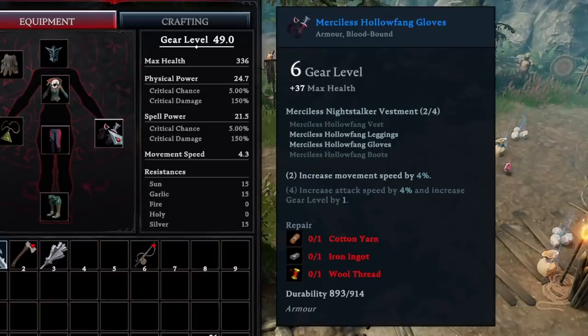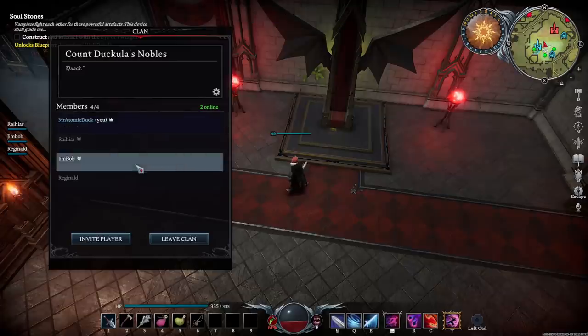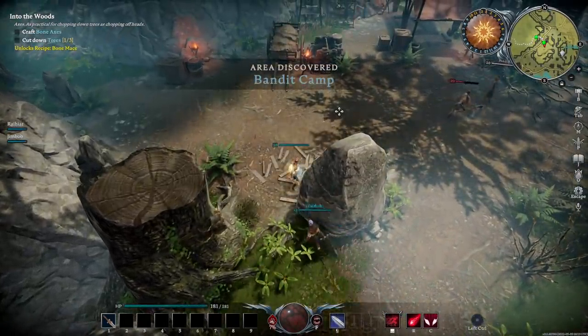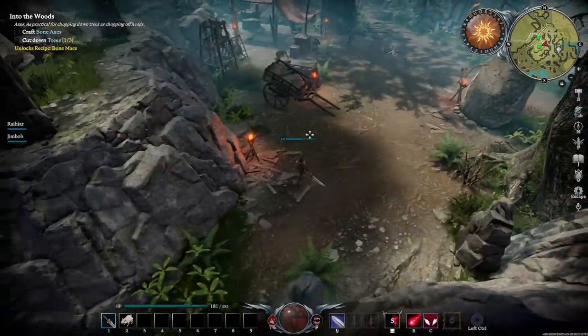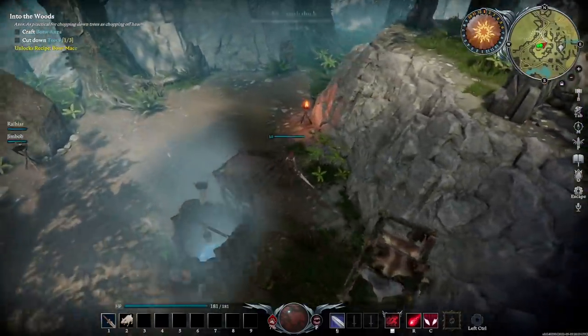Much of this gear is also considered blood bound, meaning once constructed it can only be shared with people within your clan. If you haven't checked out clans yet, this is accessed by pressing P, and the default maximum members of a clan is 4, which can be changed on private servers. While you're out and about in the world of Vardoran slaying monsters and humans alike, make sure to keep an eye out for furnishings, crates, and chests when around human settlements. Many of these items can either be smashed or looted for unique resources that can only be acquired in those locations or from the NPCs inhabiting them — basically, just go around smashing everything.